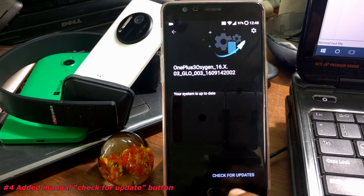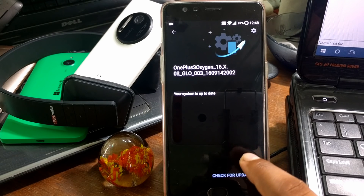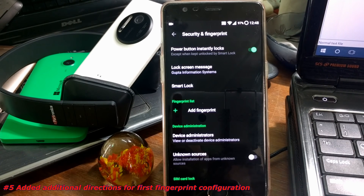Inside System Updates, you now have the manual option of checking for updates. You can easily click here and it will show you the current build number of whatever you have installed.